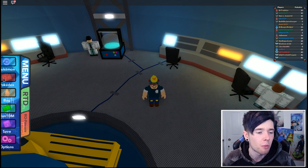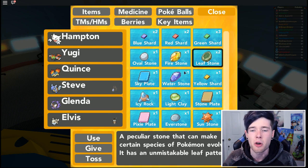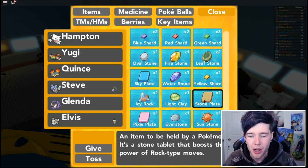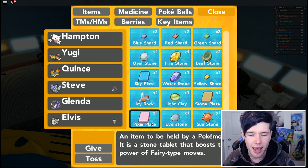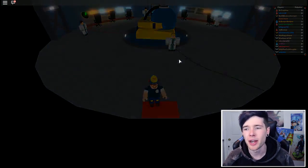We got blue shards, red shard, green shard. What stones did we end up with? Fire, leaf, and water - that's all right, but we didn't end up with three fire stones unfortunately. Icy rock, light clay, stone plate, more everstones, and a sun stone. We actually got one more stone than before. Something that boosts fairy type moves. I am definitely not going back down there again.